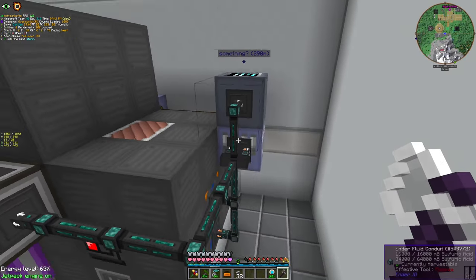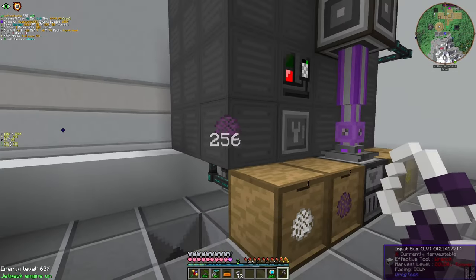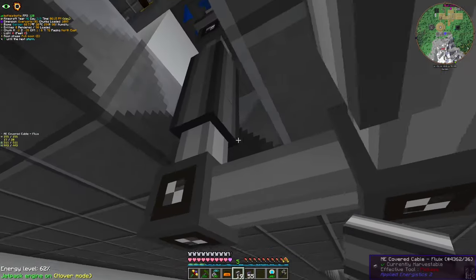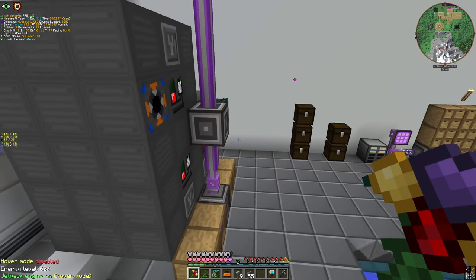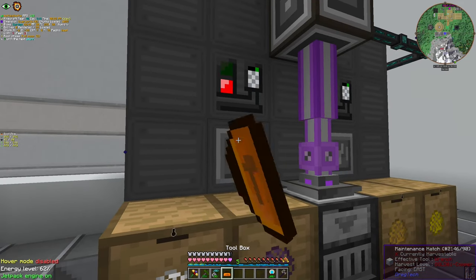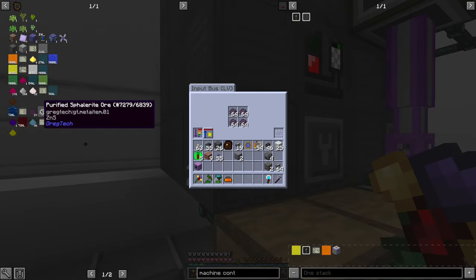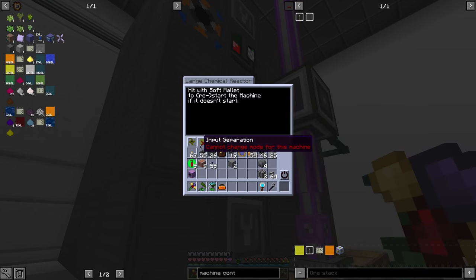I changed the design a bit to be more compact. And we had some strange fellows. This guy needs to connect to the main network. We wired up. It's filling up. Now what we're going to need is to repair this guy. Do I have to put a circuit on you? Yeah, I need to put circuit 8.